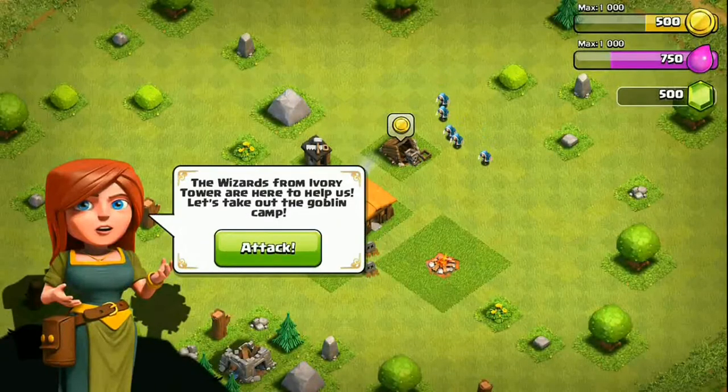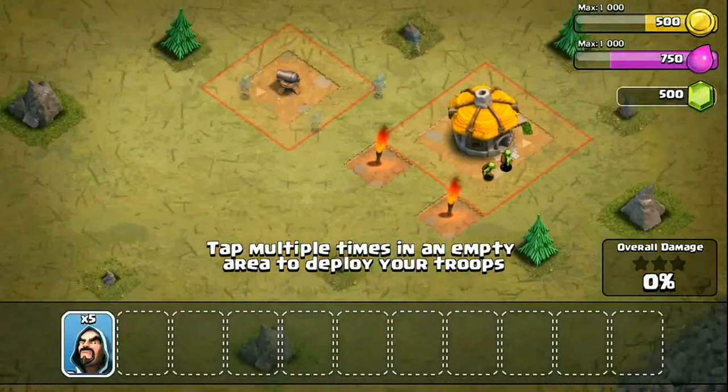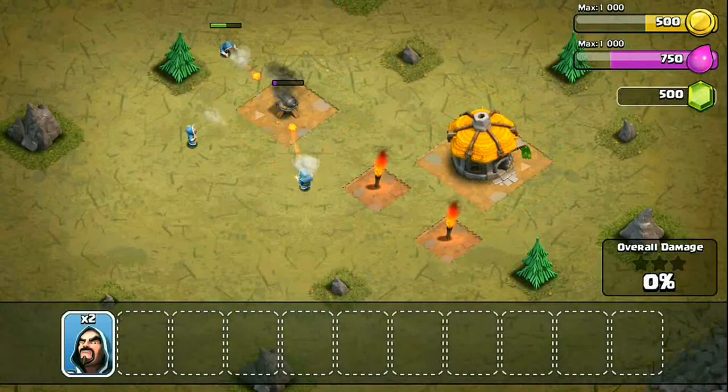We're getting some wizards from the ivory tower. I always wonder where these wizards come from — I really want to see Supercell do something interesting with that, like maybe give the ivory tower some backstory or something new.